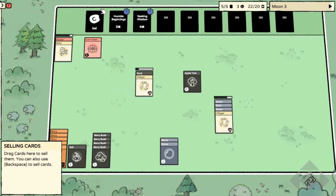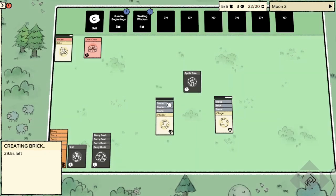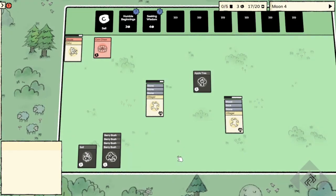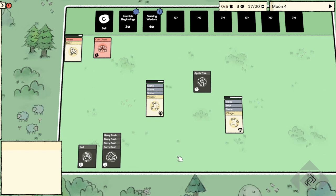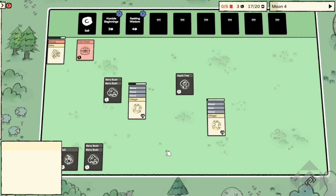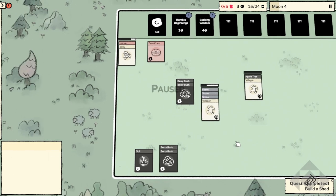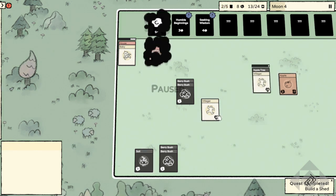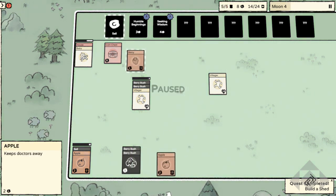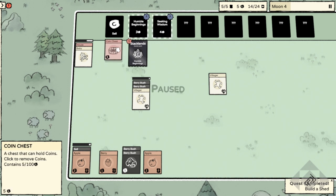Now we've got a baby. The baby doesn't have to stay in the house, but if it's not in the house it won't mature — it'll forever be a baby if I just leave it out. I haven't thought of a case where you'd want a bunch of babies; you're better off with dogs. Let's get some more food to support our growing family. Now we have enough for the kid. I'm going to continue on with the rock but I want some more wood too.